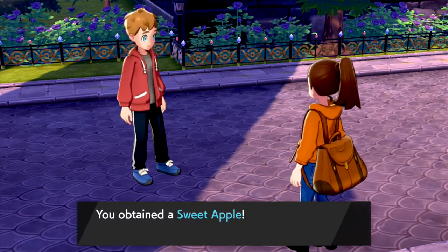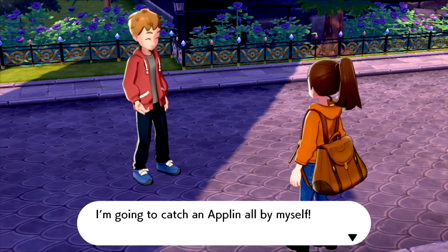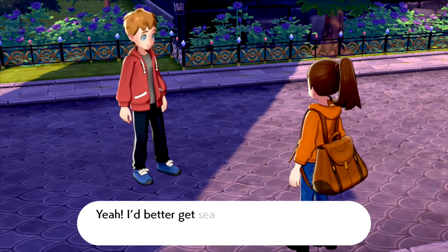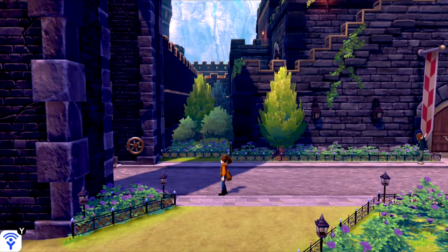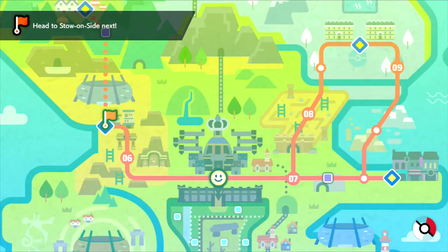And we get a Sweet Apple! This apple is used to actually evolve that Applin. In Shield we get Appletun, but in Sword you get Flapple. He says he's going to catch an Applin all by himself and give it to her someday. If you want a nice Dragon/Grass type, Appletun is actually a really nice choice. Come to think of it, I really want to get that Appletun plushie. But we're going to head to Stow-on-Side first.